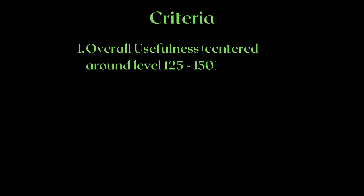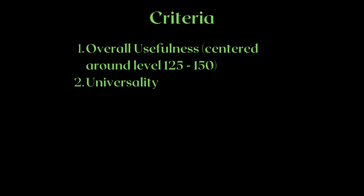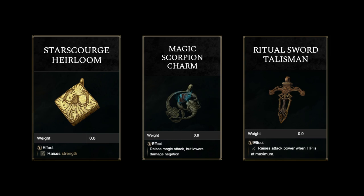The list will take into account the universality of each talisman. Something like the Drake talisman will lose points because of how specific their function is — they will, under the right circumstances, be more effective than the list suggests, but the list covers their overall performance if you just have them equipped. There's also overall activation, which includes ease of activation and activation uptime. Ease of activation is simple: how easy is it to activate the condition for the effect? For example, the heirloom talismans require no additional restrictions to give you 5 stat points, whereas the magic scorpion charm only works on magic attacks.